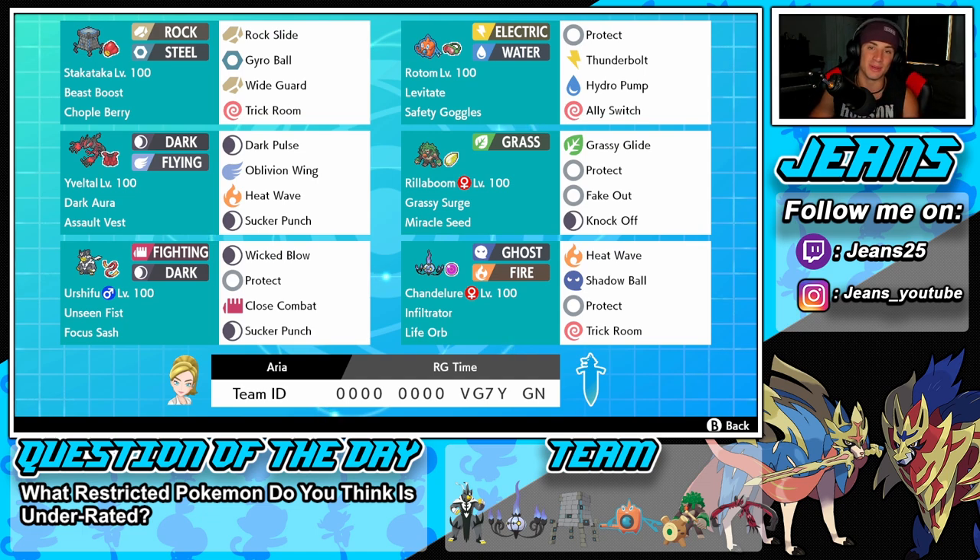Middle right is Rillaboom, a Pokemon you can bring onto absolutely any team and he's going to rock out and get you some wins. We got Grassy Glide as his first move, Protect, Fake Out for flinches, and Knock Off to take items. Grassy Surge is his ability and Miracle Seed to make Grassy Glide do a little bit more damage.